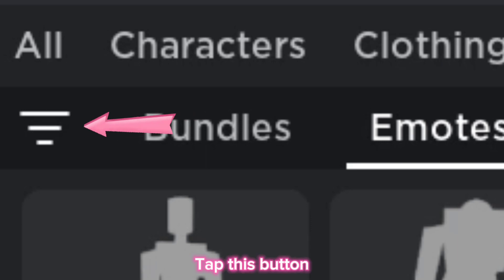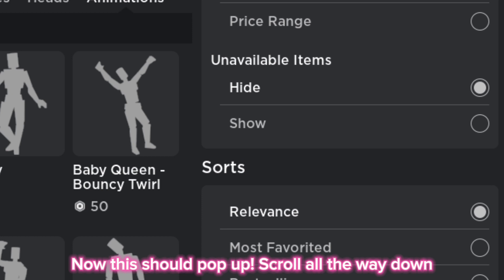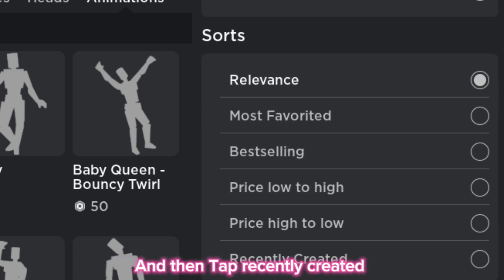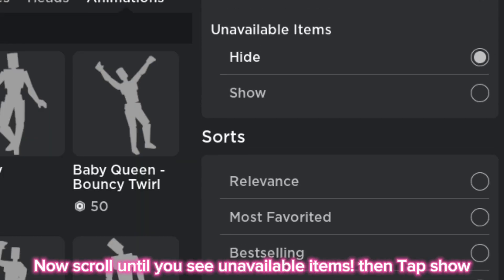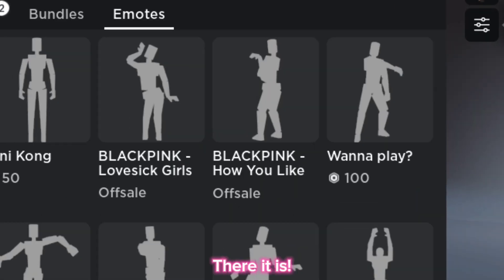Tap this button. Now this should pop up. Scroll all the way down and then tap recently created. Now scroll until you see unavailable items, then tap show. There it is.